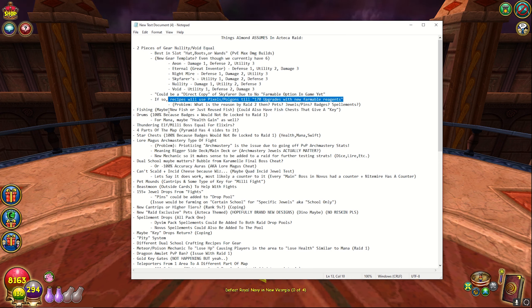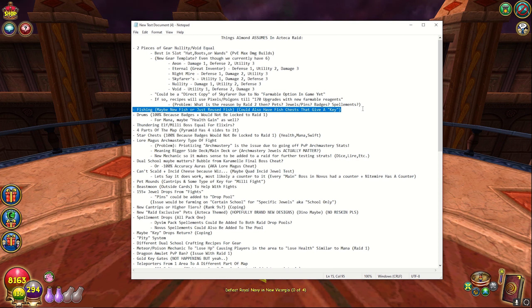Of course we're going to have new fishing. It'll probably be reused fish, but there could be an option of giving the fish chest a key — maybe instead of fish it's just fish chests with a chance of getting a key to open some type of millispeeder boss equivalent. I do expect a millispeeder boss equivalent because that's one of the trends they're going to have. Certain things are going to have to stay in each raid, such as a boss that gives elixirs, pet mounds for cantrips, some type of key, drums, chests, and the teleporters.